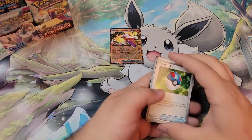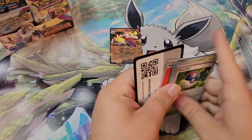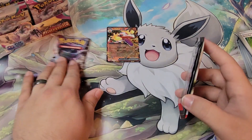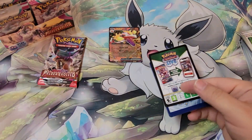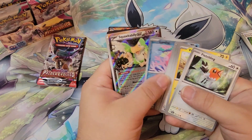Anybody else notice this set pulled decently, Obsidian Flames pulled heavily, and then 151 kind of punches you in the face a little bit? Anybody else noticing that or is that just my luck? I don't have the greatest luck when I go to pull.